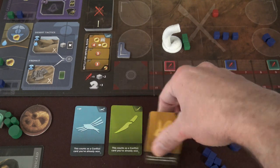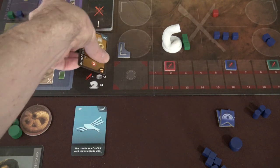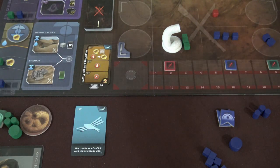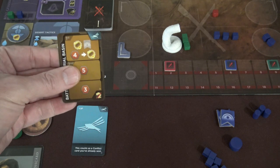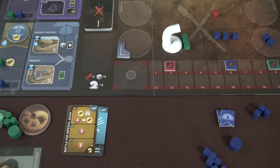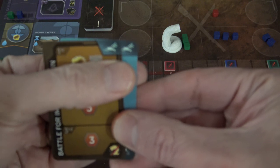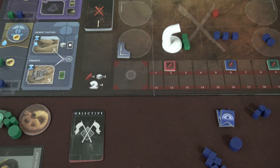Let's say the green player starts with the card showing the Ornithopter icon, and then we look at the Battle for the Imperial Basin — the Ornithopter icon is also present at the top of that conflict card. If the green player wins that conflict, in this version of Dune Imperium, when you win a conflict you take it and put it off to the side. The whole point is to make pairs. If you make a pair of objective cards — the one you started with and the conflict card you gained from winning — the icons match, and you simply flip these cards over in your play area to gain one victory point.